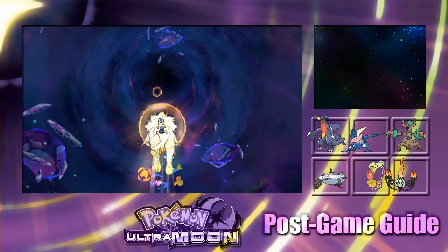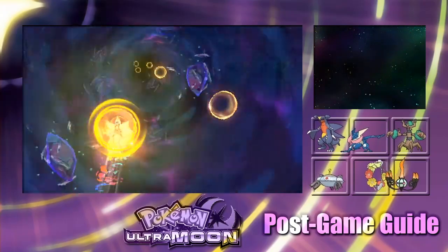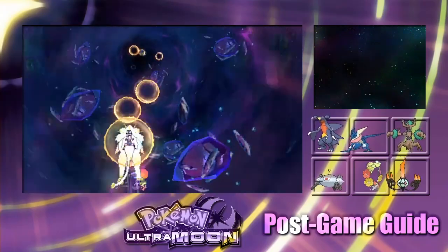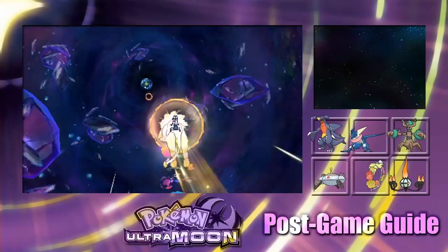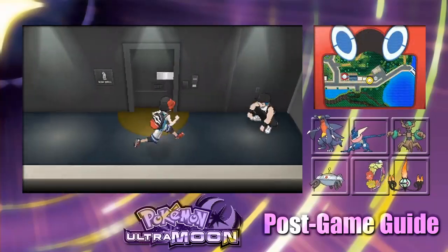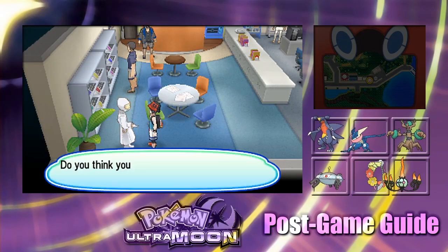When navigating the Ultra Warp Ride, you've got to collect speed-up orbs and avoid electric orbs. To avoid wormholes you don't want to enter, return to the center of the screen by letting go of the Circle Pad or pressing the A button. You can switch between Gyro and Circle Pad controls by talking to the Aether Paradise scientists at the Game Freak Building in Heahea City on Akala Island.